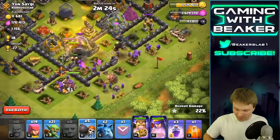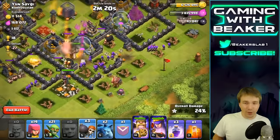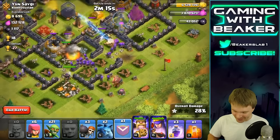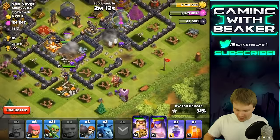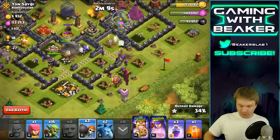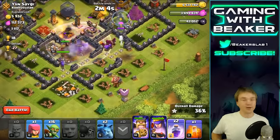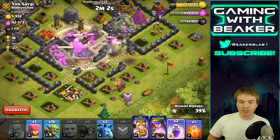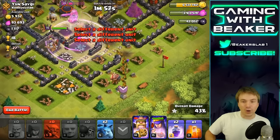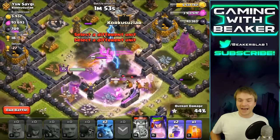Oh my god, no no, don't go to the side — go in! I kind of knew this would happen. We're gonna need a few more wall breakers. So far so good — I think because I had the heroes, if I didn't have heroes I would be doing so bad right now. Let's go ahead and drop the clan castle right on the cauldron as well. We do have more wall breakers — go go go! Let's drop another rage spell because we still have the one-gem spell boost event. We are actually going to do this!